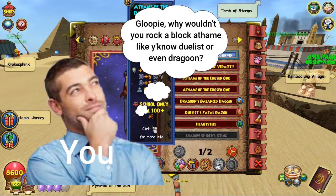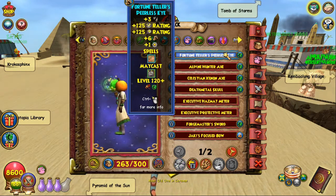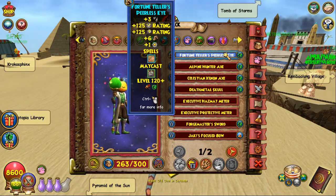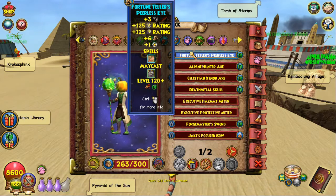You'll be wondering, 'Gloopy, why wouldn't you rock a block athame like Duelist or Dragoon?' I'll show you why — just chill out. For the wand, we're going with the Fortune Teller's Peerless Eye. This is by far the best Nova wand in my opinion right now because it gives crit, block, pierce, and damage. It also gives an insane may-cast that does well over a thousand damage with the dark robe because of your universal stats. This is from the Terrace Horde Pack and it's only available during Halloween.